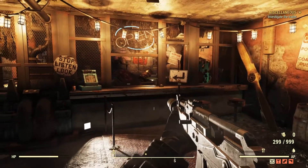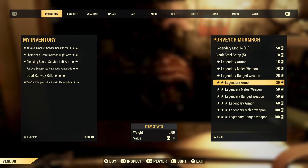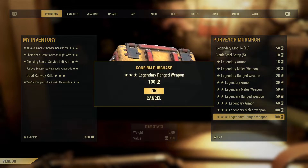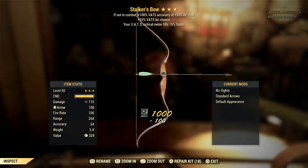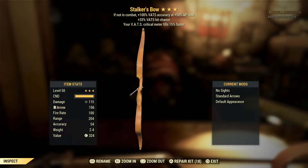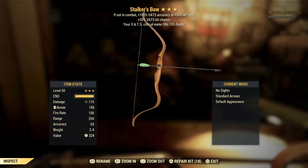Here we are at the script dungeon, let's get straight into it. We're going to hit trade just as before — legendary ranged weapons. We're looking for the Handmades, we're looking for the Fixers. We've got 10 shots at getting a decent one. Straight away we get a Stalker's Bow — not interested whatsoever, not even fussed on the Stalker's legendary effect. 33 and 15 is a decent effect, just not a decent enough weapon in my eyes.